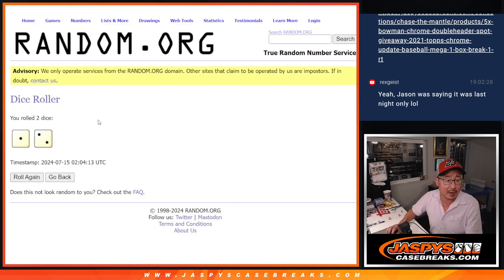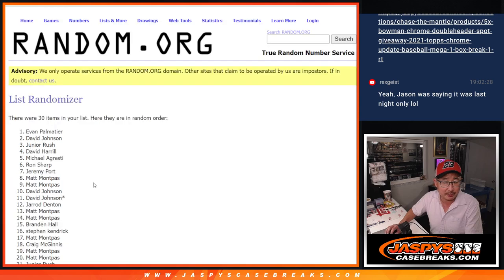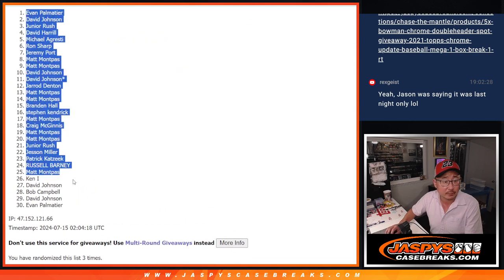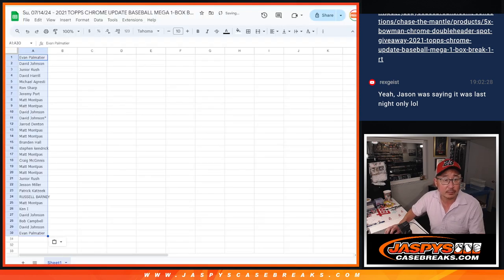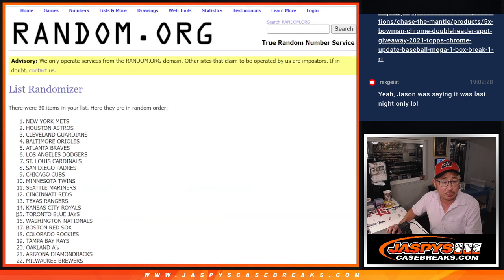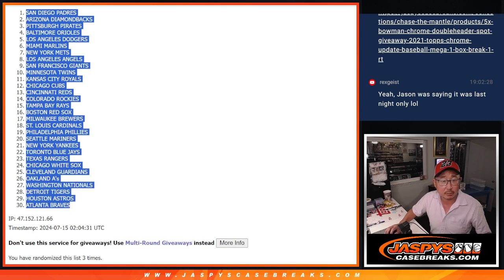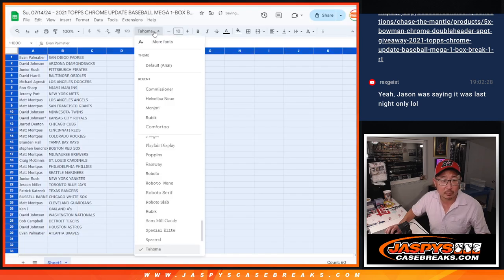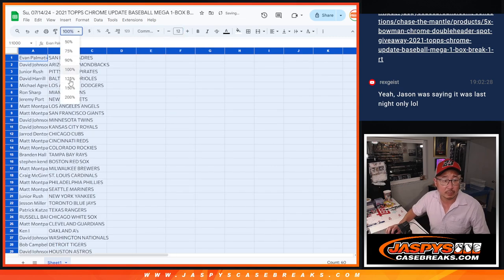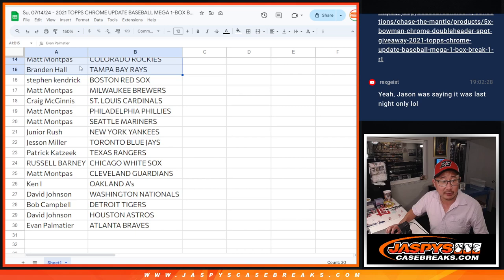All teams are in. No combos. Let's roll it. Randomize it — one and two, three times each. One, two, and three. And then one and two, three times for the teams. One, two, and three. There's the first half of the list right there. No trades in these little fillers here. And then there's the second half of the list right there.